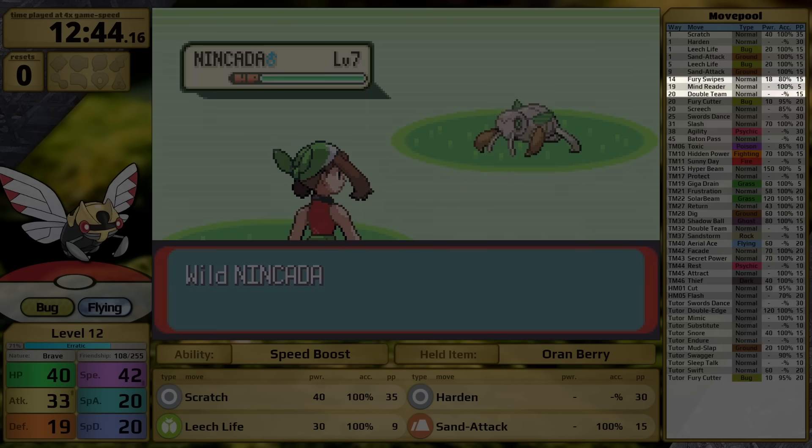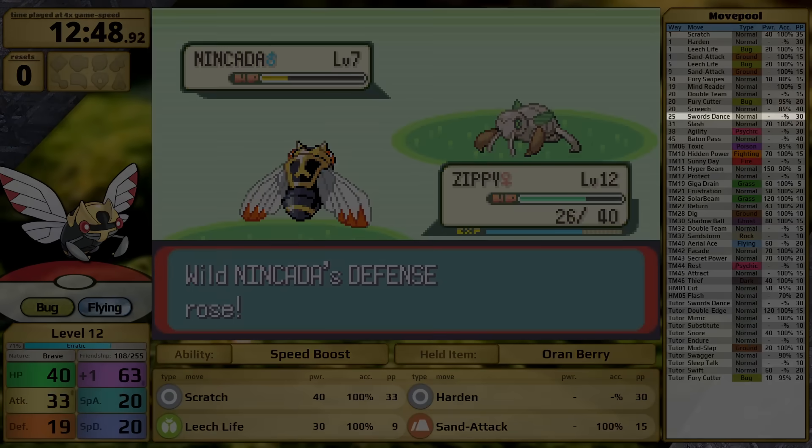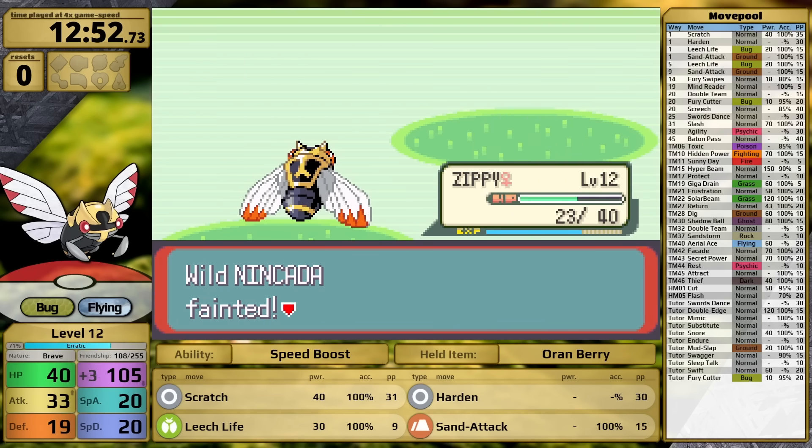If I level up all the way to 20, I gain access to Fury Cutter. All the other moves until then are basically useless — Fury Swipes, Mind Reader, and Double Team is of course banned. Fury Cutter has its damage double every time you use it subsequently, which I'm hoping will be enough for Roxanne. Even if it isn't, at level 25 I get access to Swords Dance, which is one of the best setup moves in the game. I'm just hoping that's enough for the late game, because Ninjask really doesn't have much bulk.